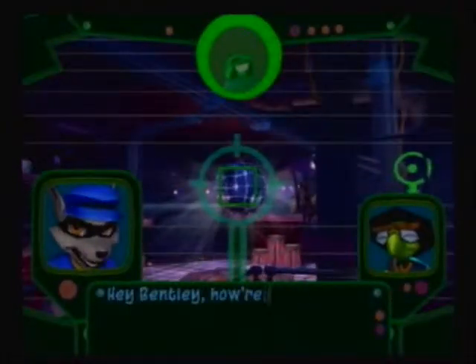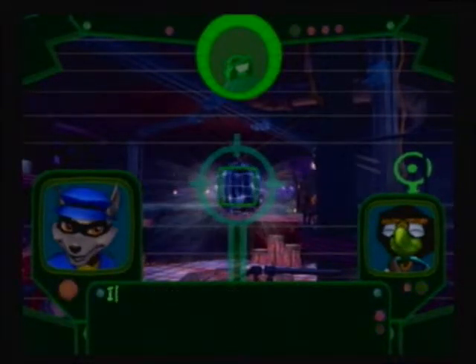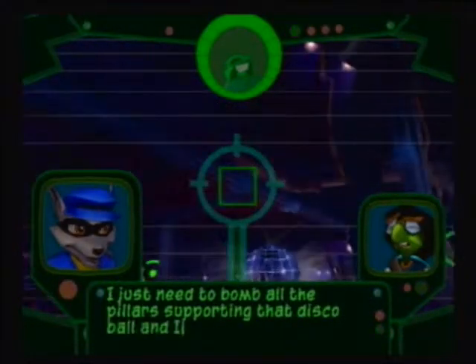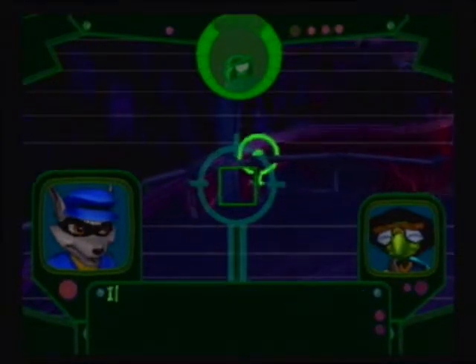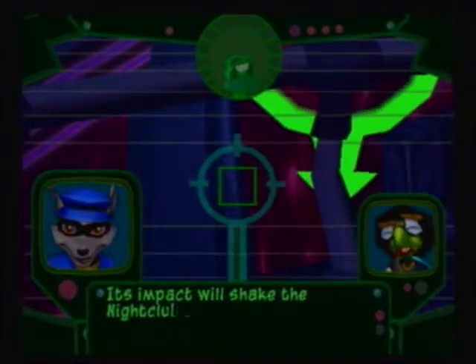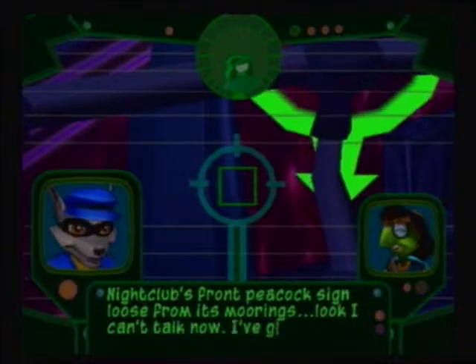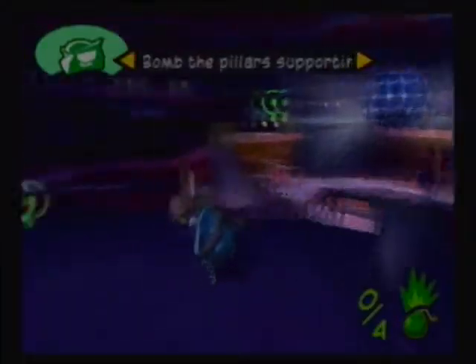Let's see what we're doing here. Bentley, how are you holding up out there in the field? Fine, I'm just fine. I just need to bomb all the pillars supporting that disco ball and I can get out of here. What's with taking out the disco ball? Its impact will shake the nightclub's front peacock side loose from its mooring. I can't talk now — I've got to keep moving. Keep safe. He's so scared.